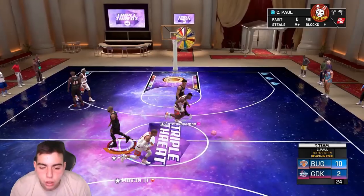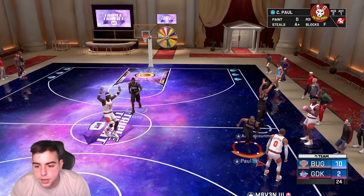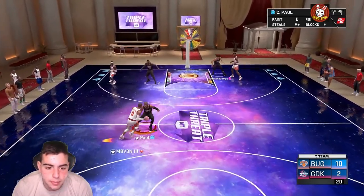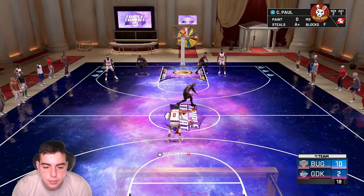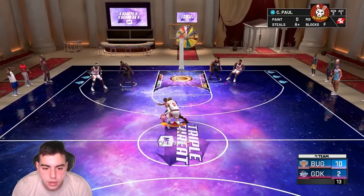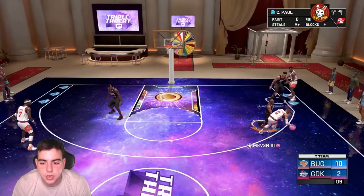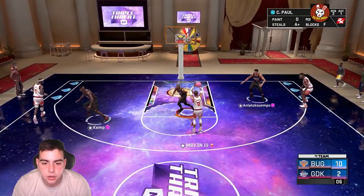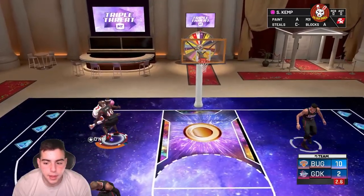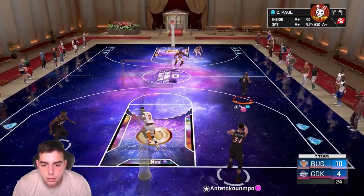Chris Paul is a must cop. The only thing that's really bad about him is his height — when he goes against Ben Simmons or JR, we're toast. He's clamping up Ruby Westbrook though. It's 10-2 — this kid is pretty bad. I'm honestly just gonna let him score and test out Chris Paul's jump shot more.